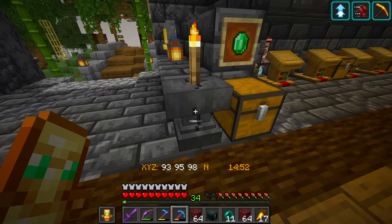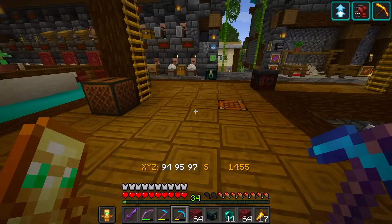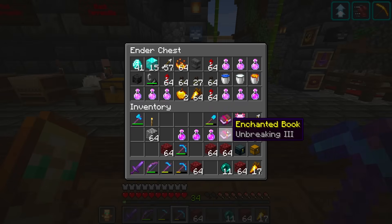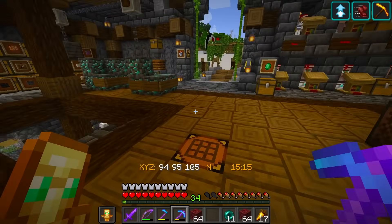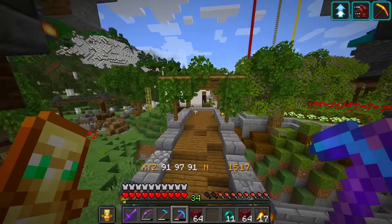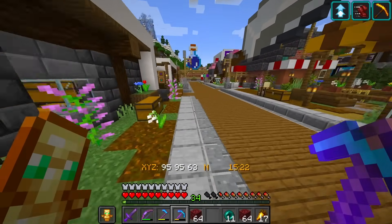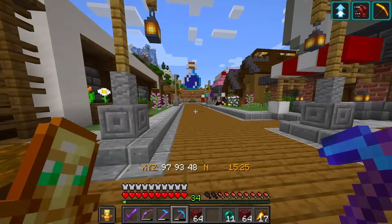The last thing we need is an anvil to take with us. We're going to bring the ender chest with us so we can add the mending and unbreaking books to our Elytra once we find it. Now let's head back to the End portal - that is really far away and I'm not going to take a horse, just walk there.